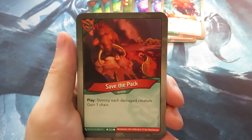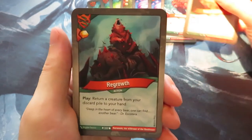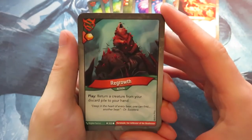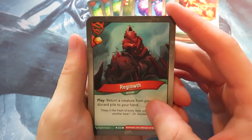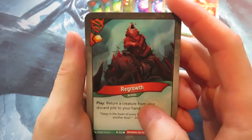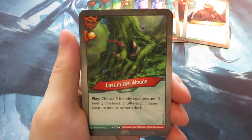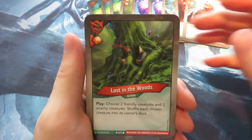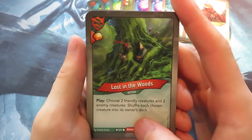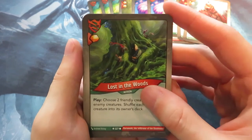We also have Save the Pack: destroy each damaged creature but gain a chain — a form of board removal. We have Regrowth, which gives a direct Amber and as a play effect returns a creature from your discard pile to your hand. Unlike Witch of the Eye, which returns any card, Regrowth is specifically a creature. Then there's Lost in the Woods — a very powerful removal card: choose two friendly and two enemy creatures and shuffle each into its owner's deck. You could shuffle in your Dust Pixie, draw it again, and get two more Amber.